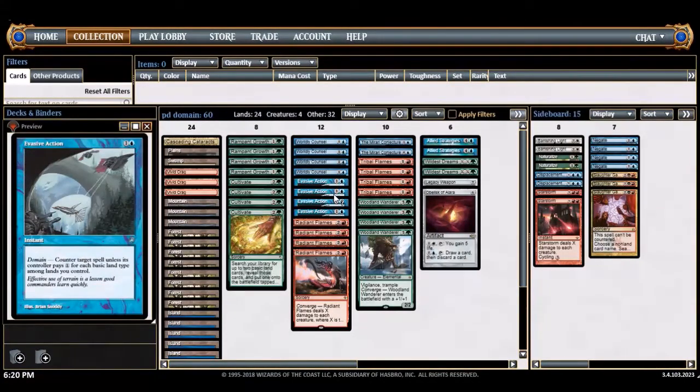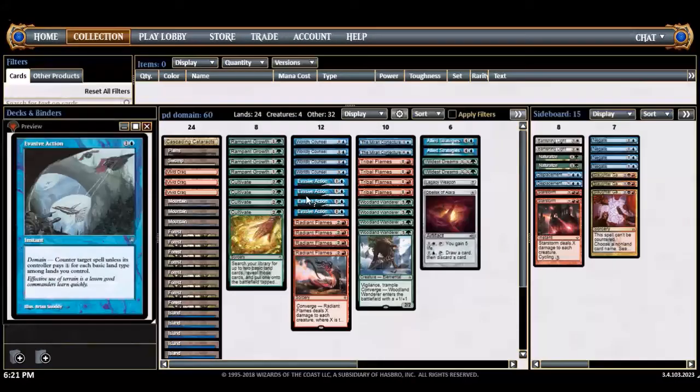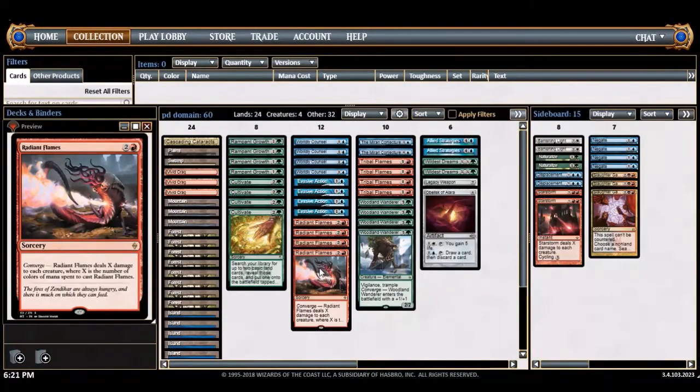Radiant flames is one of the strongest sweepers in this format — it really dumps on red decks and small to medium aggro. Converge is great here; you just need three different colored sources. That's the difference between converge and domain — domain wants basic land types, but radiant flames just needs three different colors. I've been really happy with jamming radiant flames.